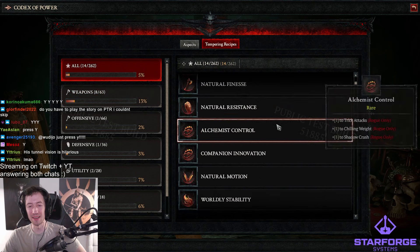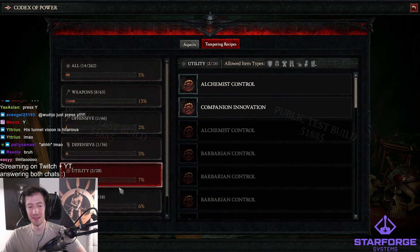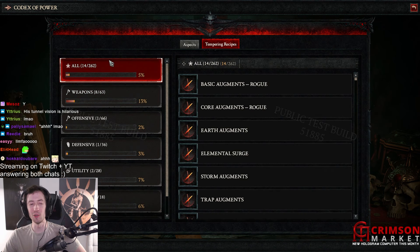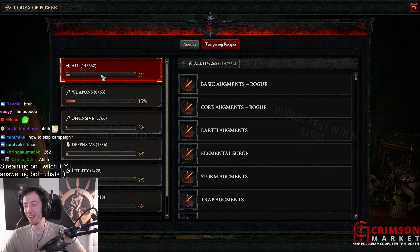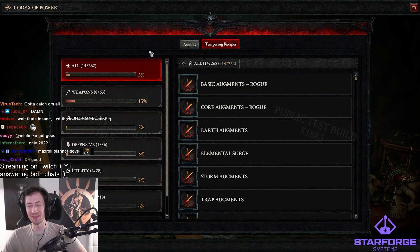Can we put those by class or something? No. Alright, so there are 262 tempering recipes, ladies and gentlemen, each with like three to five individual stats. You gotta catch them all.